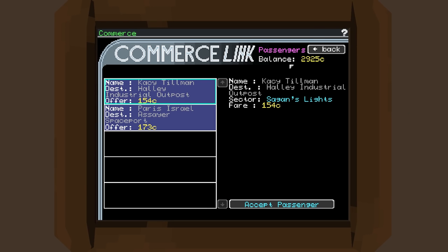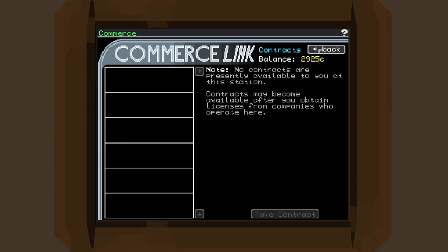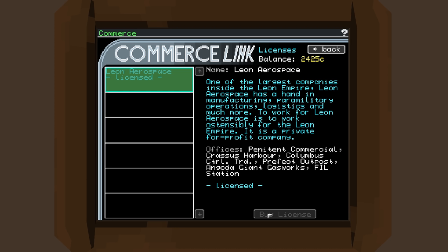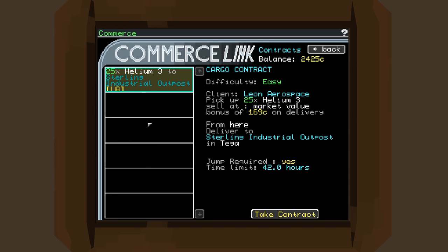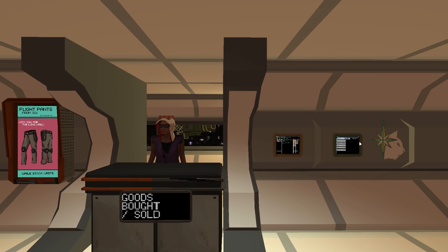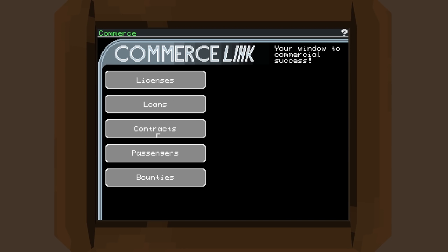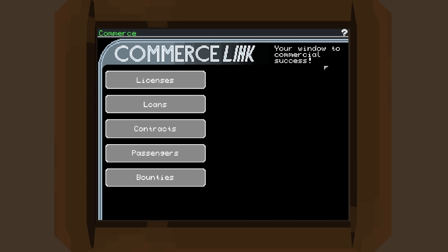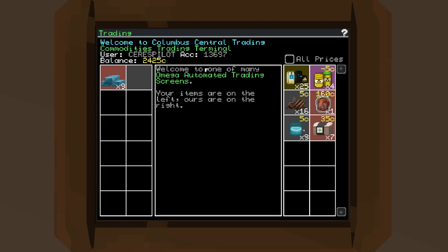What about licenses? Leon Aerospace — contracts will be available. Let's buy the license. There we go, got the license so I can do missions here. Deliver to Stirling Industrial Outpost in Tega. I think Tega is one jump away — yes it is. Let's do that, because then we'll go through a jump gate, which I have not done. I'll take that contract. Jump required, yes, but not a jump drive.